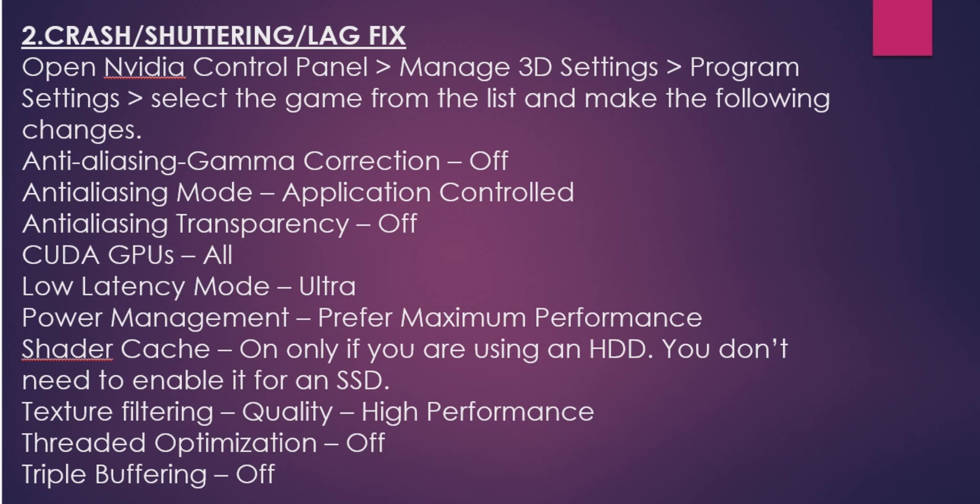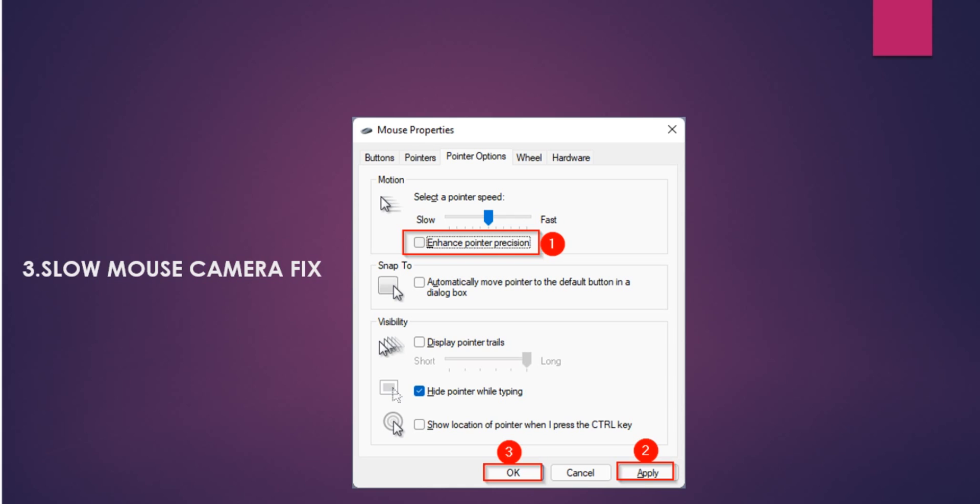Moving on to the next issue: a lot of gamers have experienced that the mouse or controller has slow movement when using the mouse. What you have to do is go into the mouse properties and adjust the mouse speed, because in-game you cannot increase the mouse speed. Going inside the mouse properties to enhance the speed of the mouse is the only way to fix this.